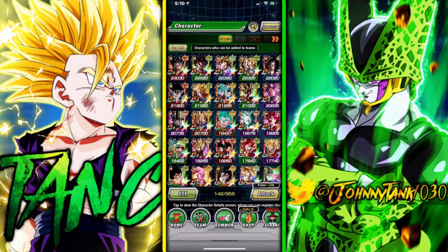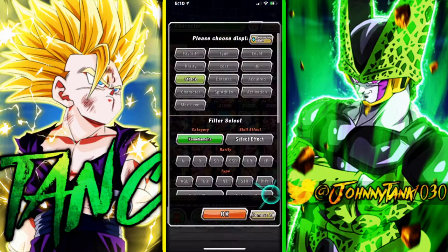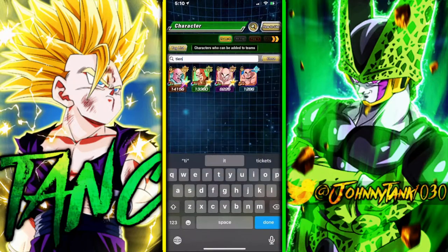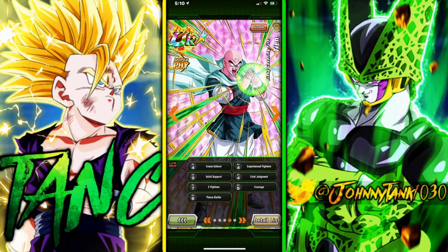His best linking partner is actually the Majin Buu TN. That Majin Buu TN is actually his best linking partner - what do they share? They share Courage, which is a Ki, Experienced Fighter, Solid Support, and Fierce Battle. They're only on Earthlings and Saviors, which again are not going to have the Trunks and Goten portion, so he just isn't made for that. He's made to be a floater.